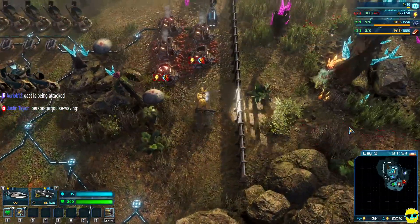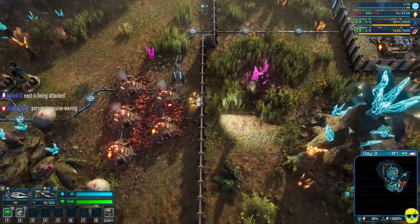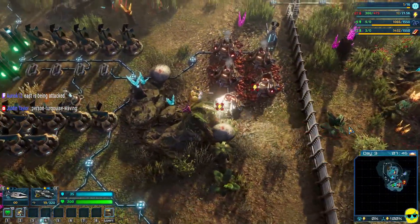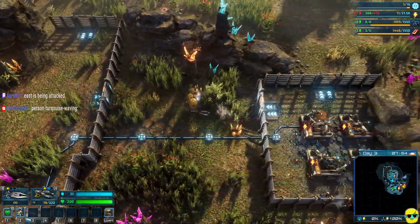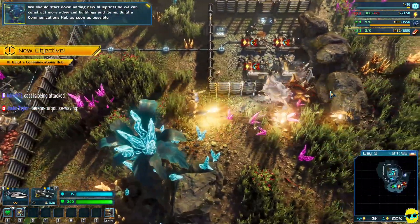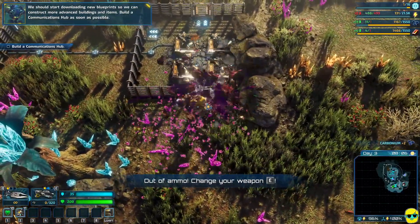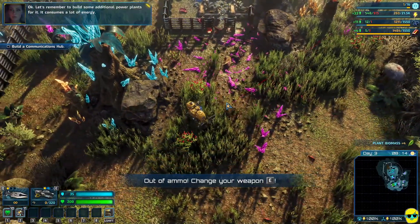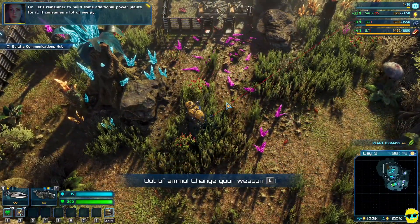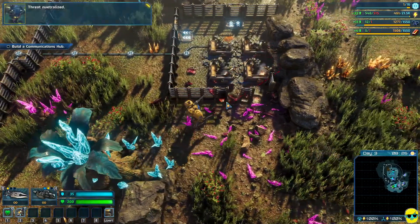I see that. I don't have anything over there — oh god, I'm stuck. We should start downloading new blueprints so we can construct more advanced buildings and items. Build a communications hub as soon as possible. Okay. I think we fought them off though. Threat neutralized.